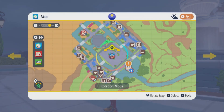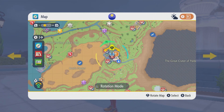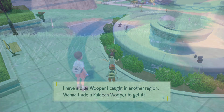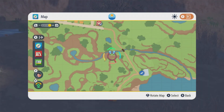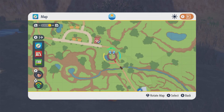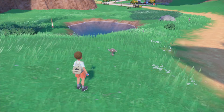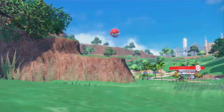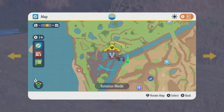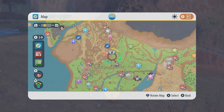Now, this NPC right out of Cascarrafa — probably pronouncing that wrong — but there is an NPC right in this town that is going to trade ourselves a Wooper for a nice lovely Marill, basically the water version of the Wooper. First thing first, you might need to catch yourself a Wooper if you don't already have one. You can find one in the Los Platos area, right at the beginning near the very first Pokemon Center, right over here. Also in South Province Area Five as well.